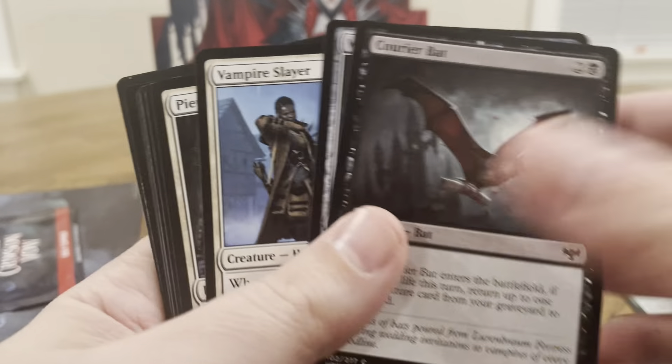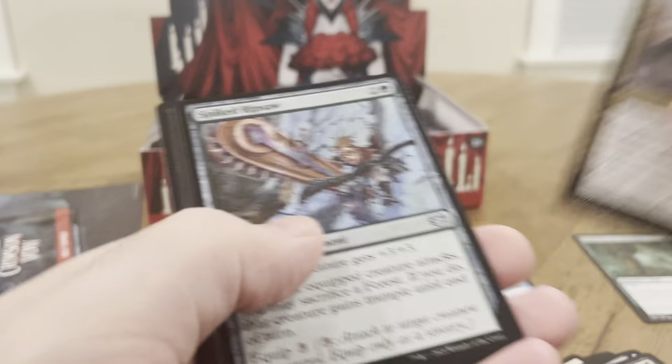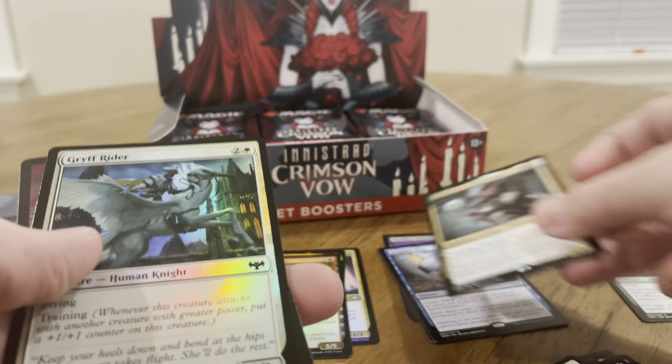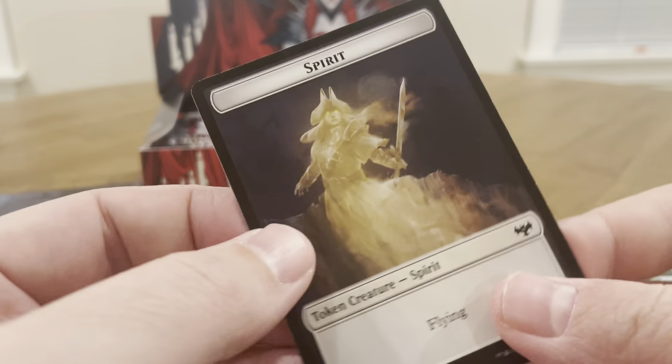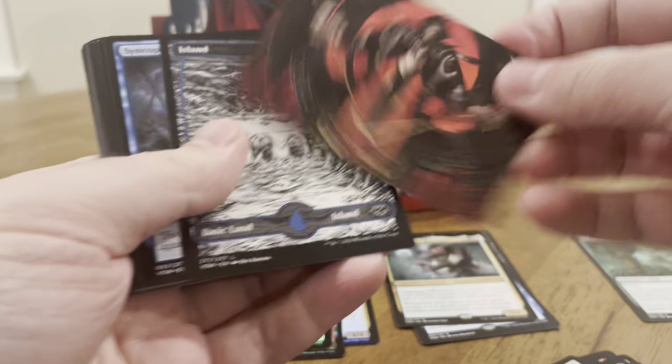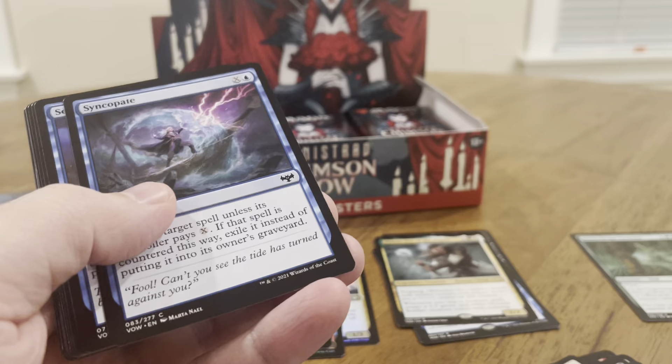We also can have one of 300 cards from The List, which are cards from back in the day from Magic the Gathering. Set boosters: commons, uncommons, another common, another common. Torrent's Fist of the Angels is the rare. Thrift Riders, and then a Spirit Token.